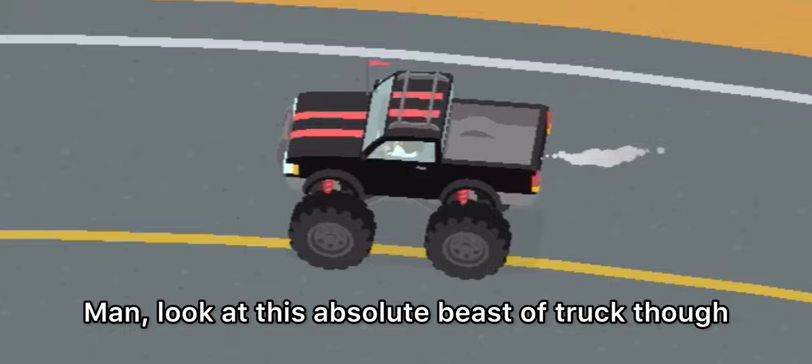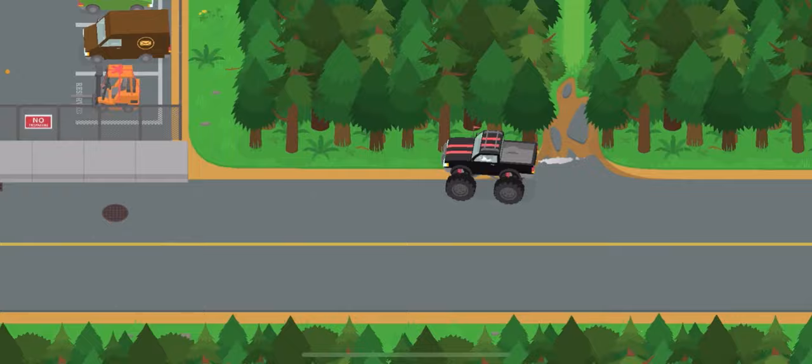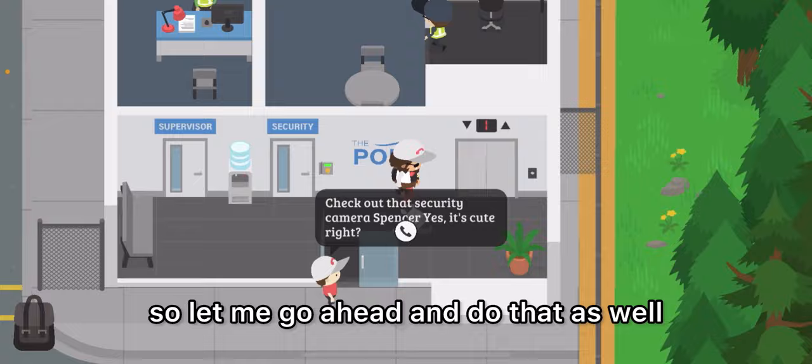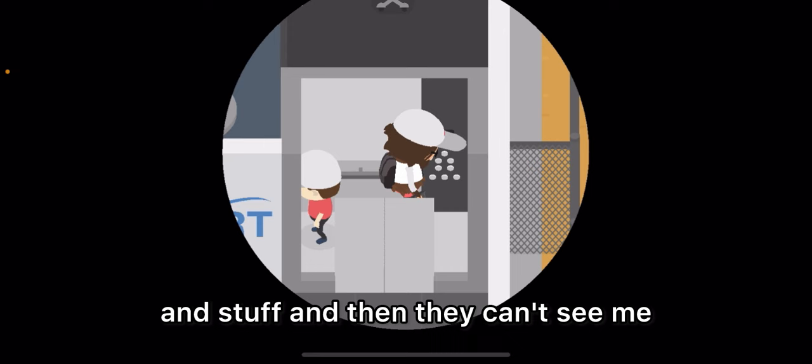Look at this absolute beast of a truck. Anyway, let's get to the port. I finally arrived and I'm just going to leave it parked up here. Next I need to deal with the security cameras and get the code. He just called the security cameras cute — what? They're gonna be cute after I mess with them so they can't see me.